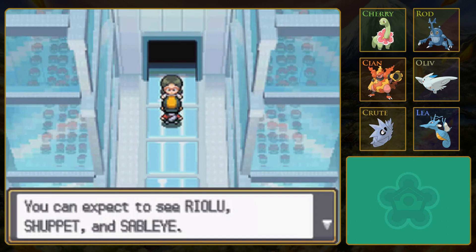And Ghost-types - this could be bad, because I need something that's good against Ghost-types. Snubbull might know Bite. I didn't get to see what it knew. It should be good against Shuppet, not really good against Sableye. Riolu is Fighting, so my Flying move will be good against it. I think I'm just going to go for it.